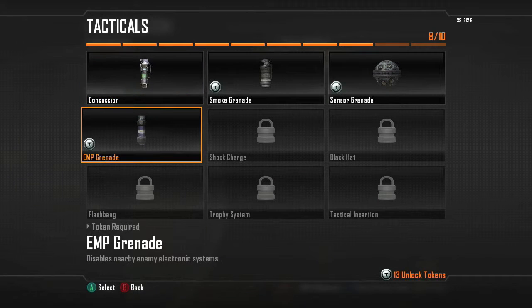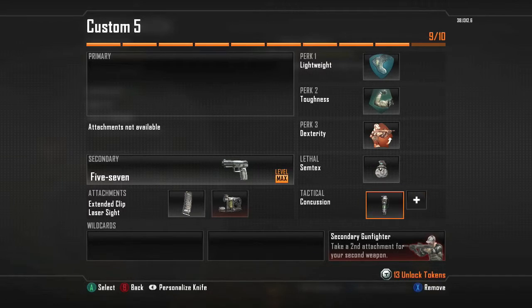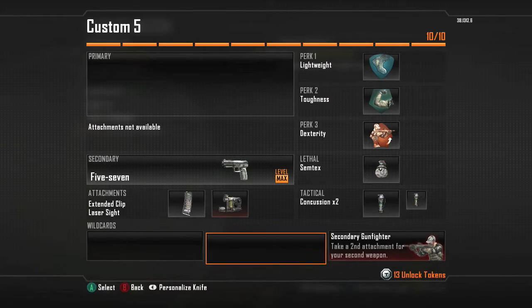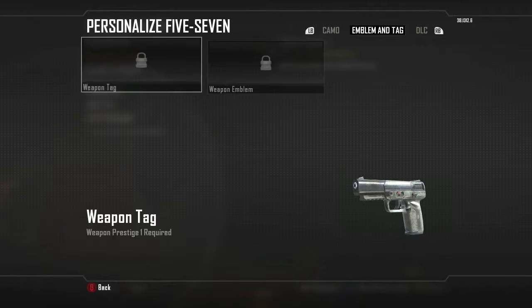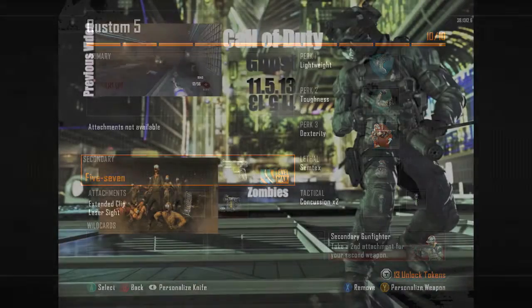For lethals I would put on flash grenades, or you can put flash grenades, concussions, or pretty much any one of these that you want. You can go through it and that's pretty much it. This worked really good for me, I hope it works really good for you guys too.